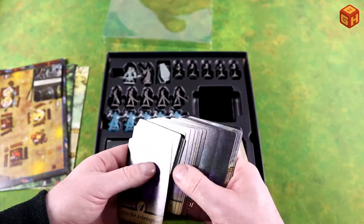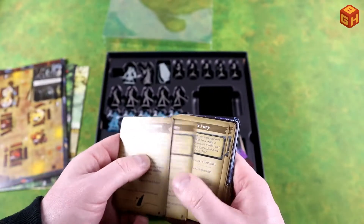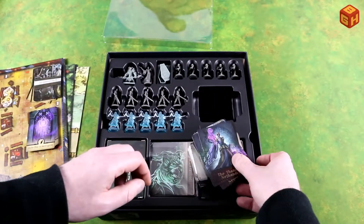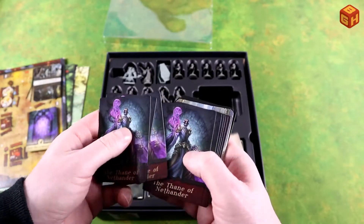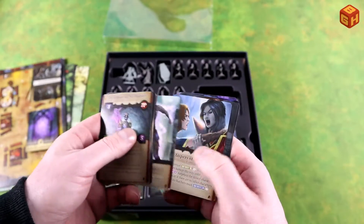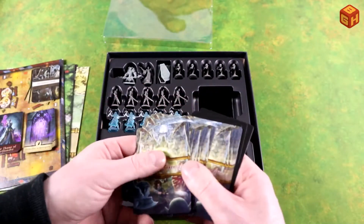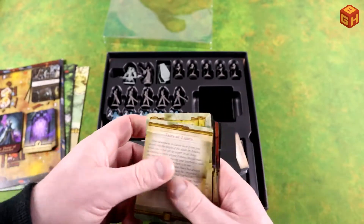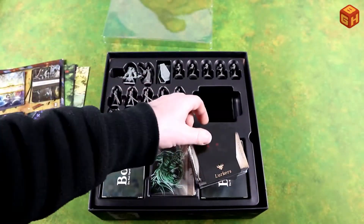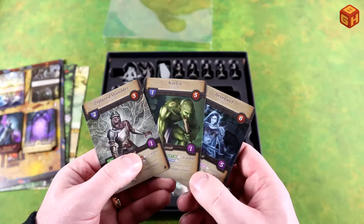Next we have Into the Archonspire — I'll just flip through them really fast because just like with the core game I don't want to give away too much, but just to peek at the art. That is really cool. And then we've got the Thane of Nathander, which is probably the bad guy — the big boss, or one of them. He's got his own skills and his own cards. Runes of Archonspire cards, and some Lurkers. All the monsters from this expansion can also be added to the Lurker deck — the wandering monsters.